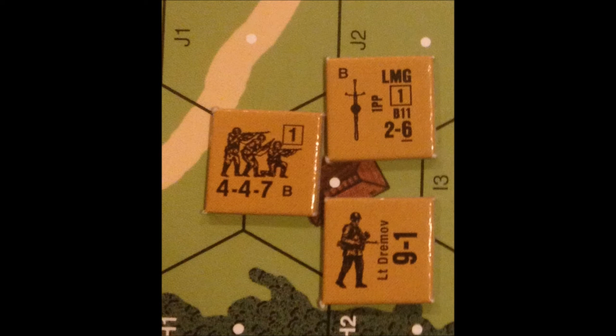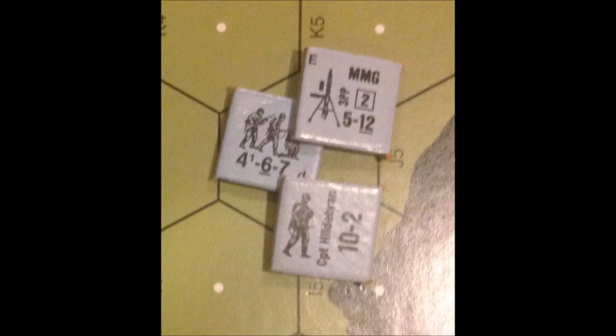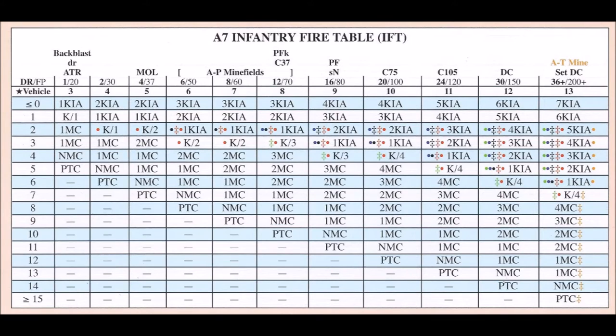In this example, the 9-1 Russian leader will be leading the 4-4-7 and light machine gun as they fire at the German 10-2 leader, squad, and medium machine gun three hexes away during the Russian prep fire phase. The total shot will be a 6 down 1 if the German stack of units is in the open.